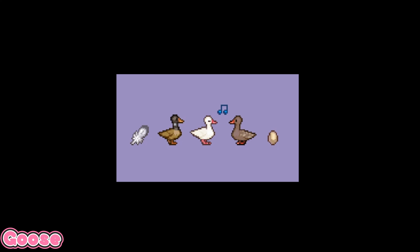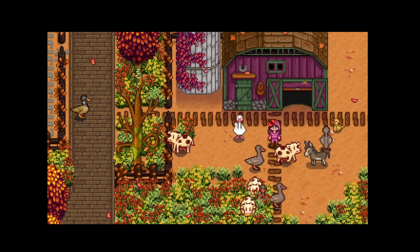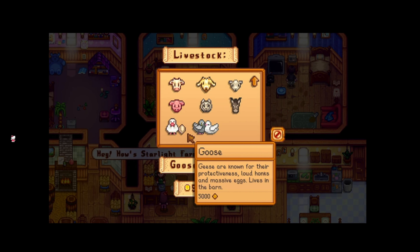This mod is literally called Goose — it adds geese as animals in the game. I love mods that add more animals. The sprite texture looks really nice. You get a message from Marnie and you can see the feather drops, an egg, and a mayo sprite. You can even toggle between the original mayo or the one that comes with this mod.